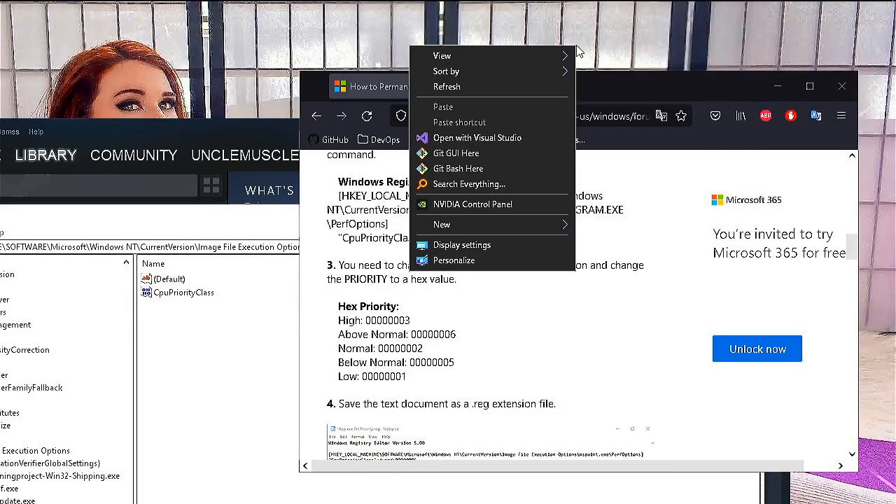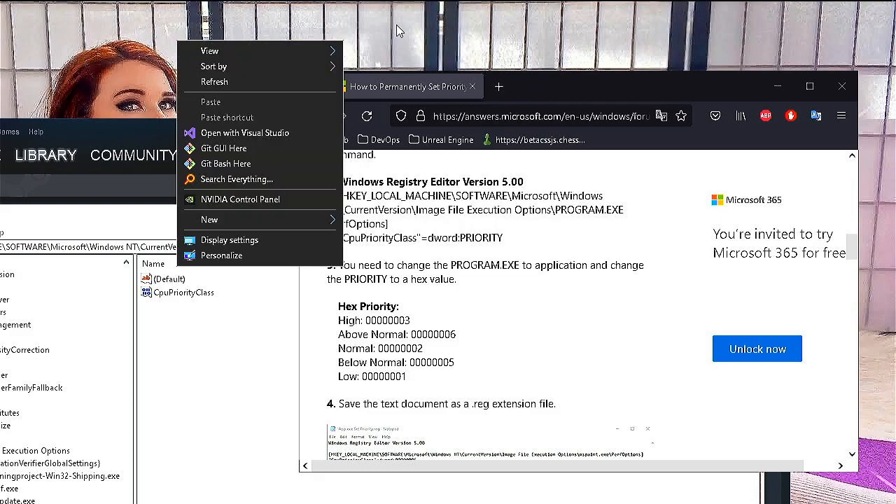What's going on guys, it's Uncle Muscles. Today I have a new video on how to increase your FPS in Gundam Evolution — essentially the new Overwatch. It's pretty easy if you do a couple things; I've got three things to show you. First, if you don't mind hit the like button and check me out at twitch.tv/unclemuscles — I'll be playing the game and can answer questions.